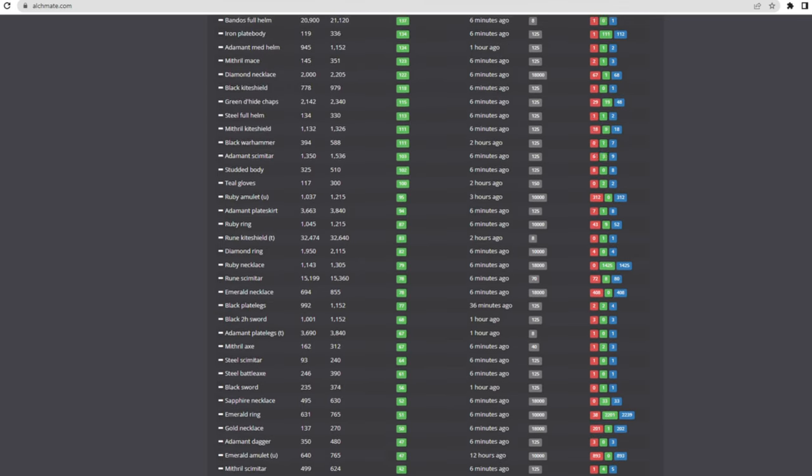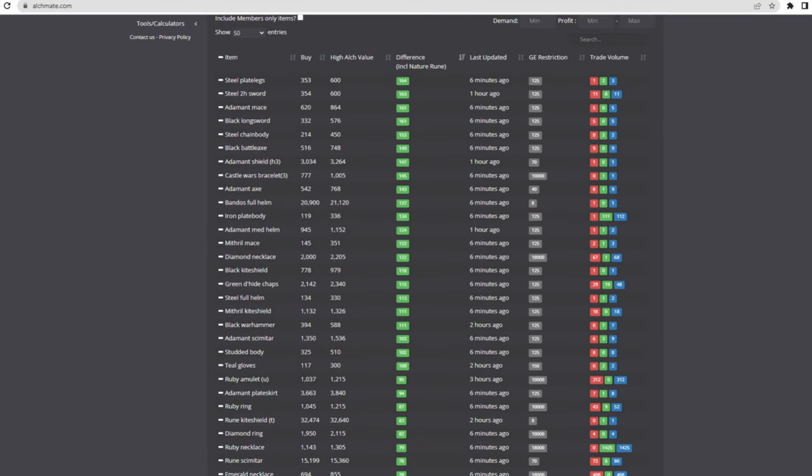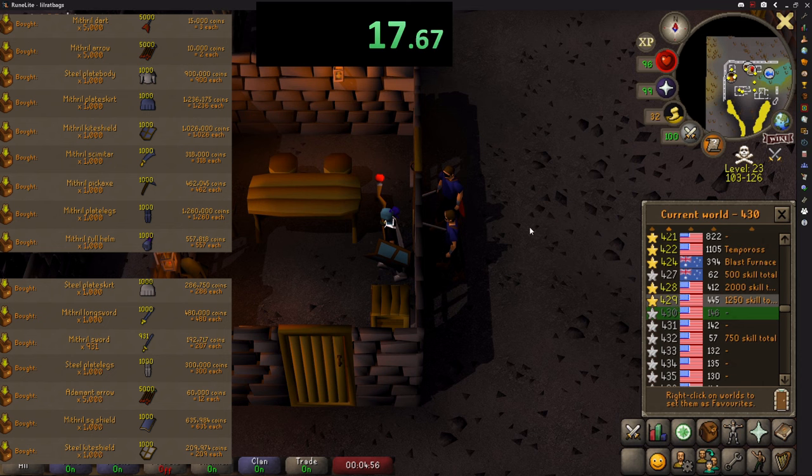The downside is this shop is in the wilderness, but don't let that put you off. You can risk hardly anything, and the free to play wilderness is deserted — including this shop — and it's only level 23. These are the items I decided to buy, but you can buy any, as long as they're profitable to sell to a shop.